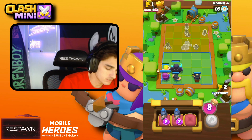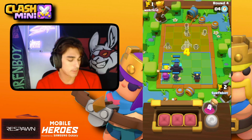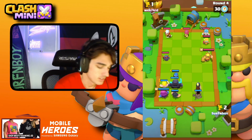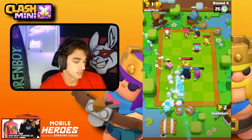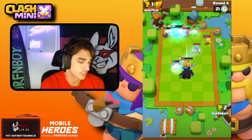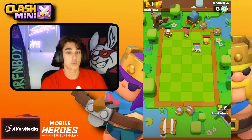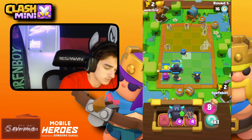I want to upgrade my barbarian to three stars, however it's kind of hard without getting the lucky rolls that I need. It looks like we're gonna lose this round, which is kind of good news because it gives us another round to upgrade from two stars to three, and then we'll have to actually focus on placement. There it is — barbarian is officially three stars, let's go!